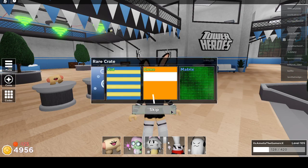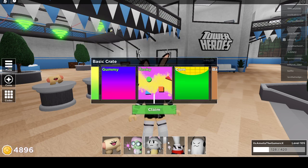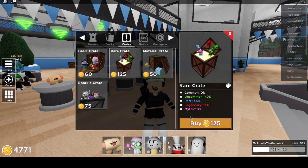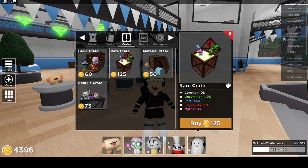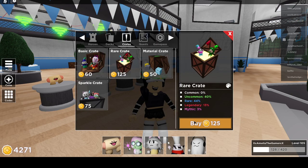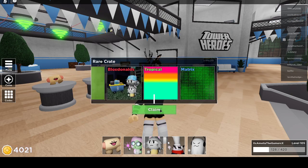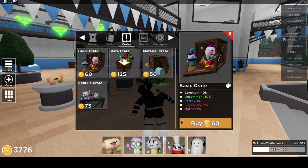Let's open a rare crate — we got nature skin. Basic crate — we got tacky skin. Let's open another rare crate; I really want to get a mythic. Please. There was something on the side that said 'hollow' — I'll have to go back and check on the replay. Vaporwave — this is bad. Okay, let's buy some basic crates. I don't know how many crates I'm opening. Rest in peace, my money.